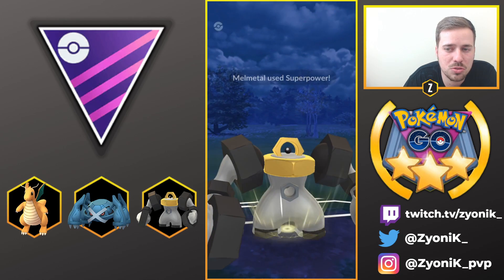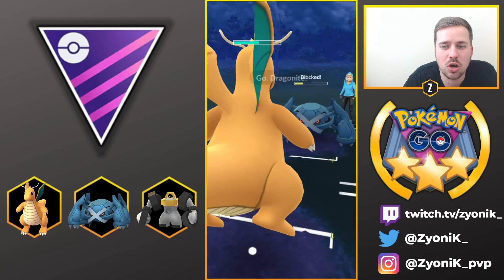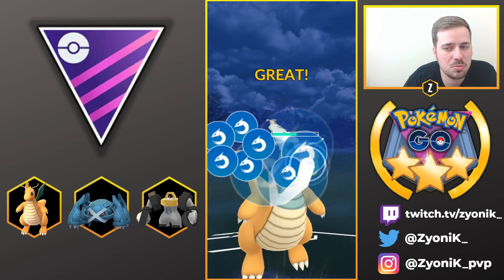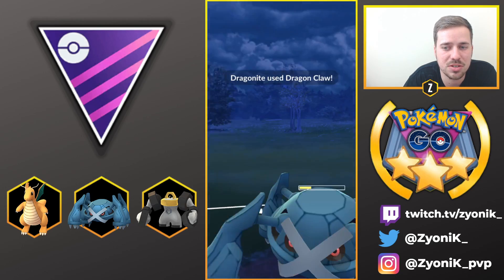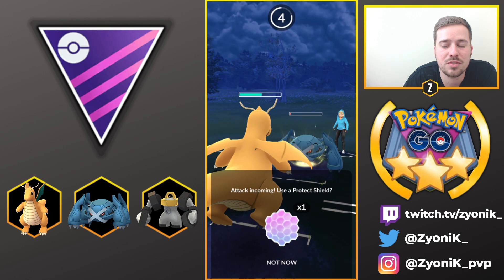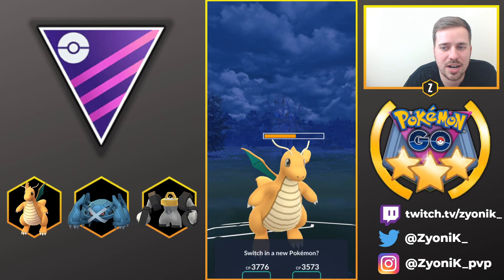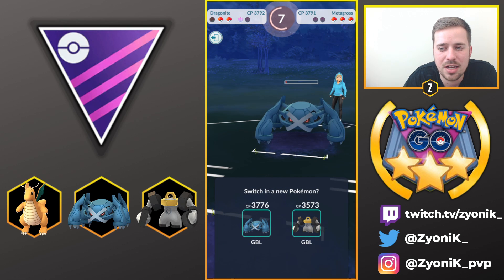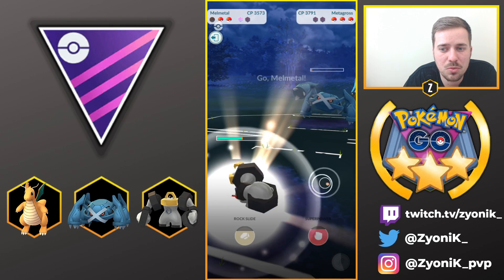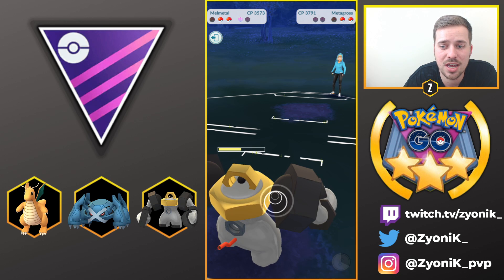We go for Superpower and switch into Dragonite, going for Dragon Claw. It's going to be resisted, but we might get her with Dragon Breath. She gets off Meteor Mash though, so we let Dragonite go down. We bring Melmetal back in to farm energy — we've cleared all the negative debuffs, which is fantastic, so we can go for Superpowers or Rock Slides as needed.